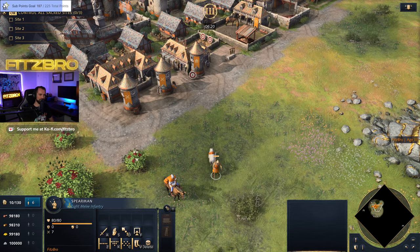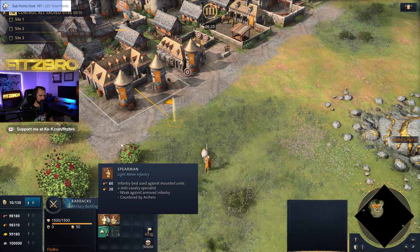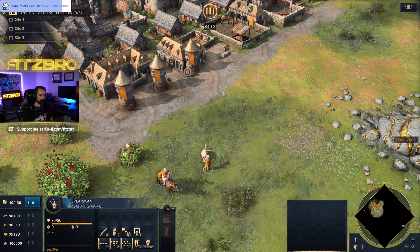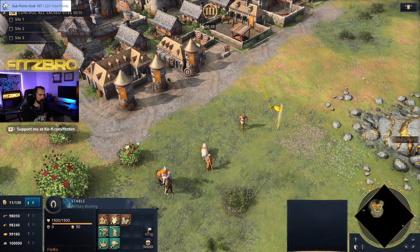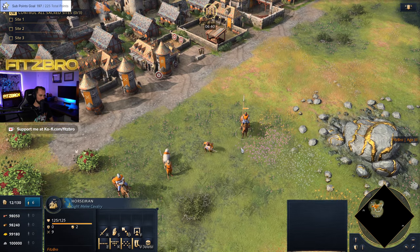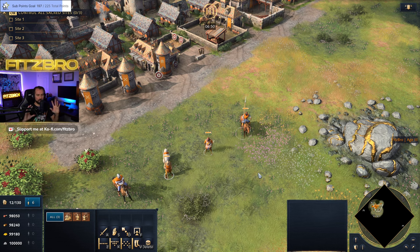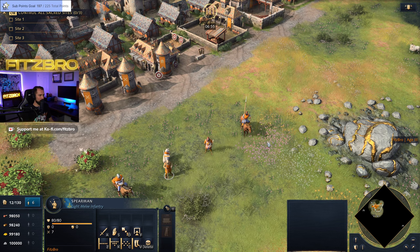The Spearman has a spear — as you might have guessed. It is particularly good against cavalry units. You can see it's labeled an anti-cav specialist. It's weak against armored infantry and countered hard by archers. So here's the basic rock-paper-scissors: the Spearman counters the Horseman, the Horseman counters the Archer, and the Archer counters the Spearman. This is the core roster that most civs have.